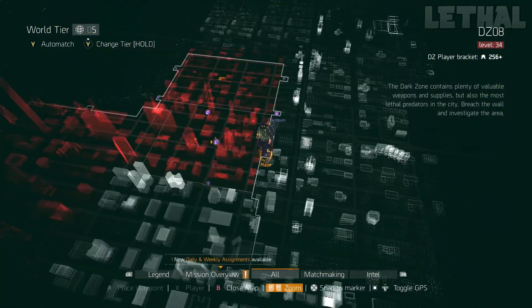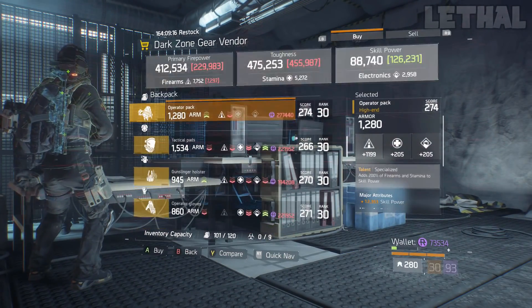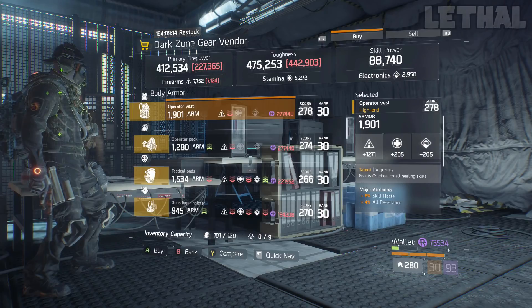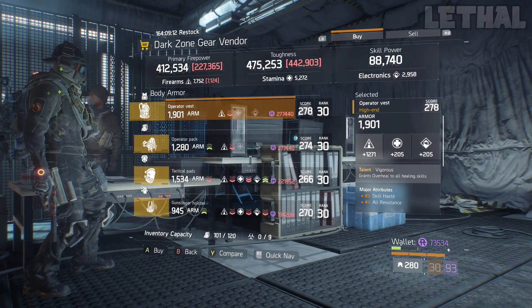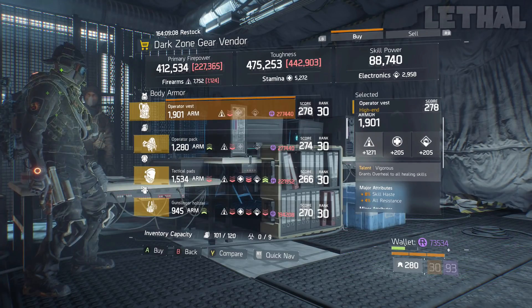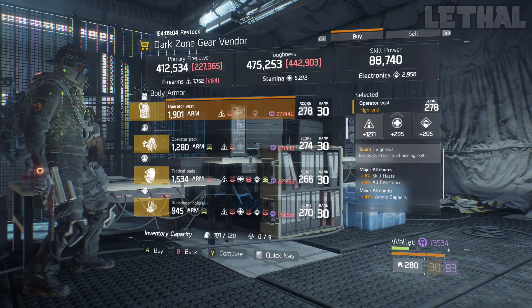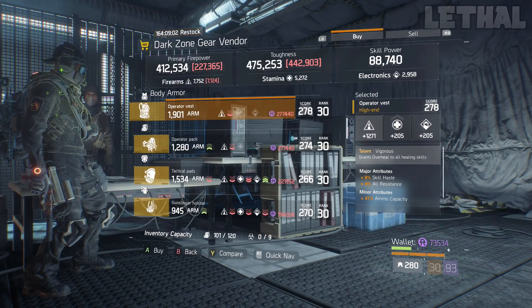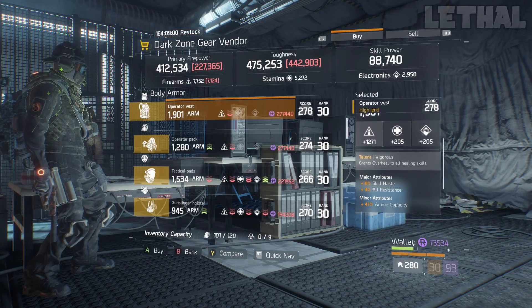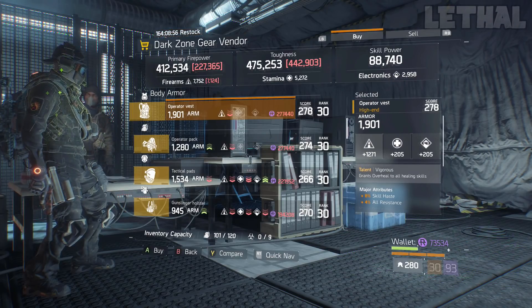Getting straight into the Dark Zone, we are visiting the East 50th Street checkpoint first. What this person is actually selling is a really good vigorous chest piece. What it comes with is 1,271 firearms — which is very, very good — and then it also comes with 8% skill haste, 4% all resistance, and it also has ammo capacity. The only thing you really have to do is get rid of the all resistance, go for health, and you will have a god roll vigorous chest piece for your PvP or PvE build.